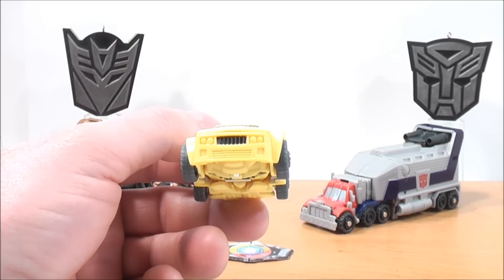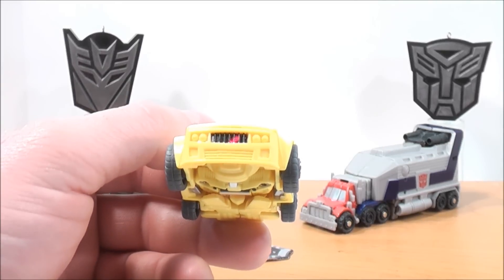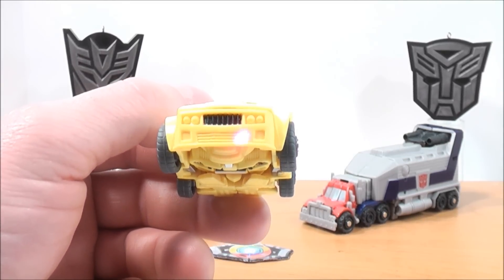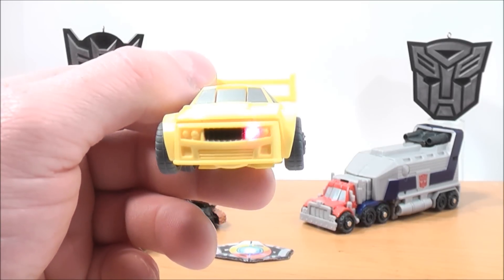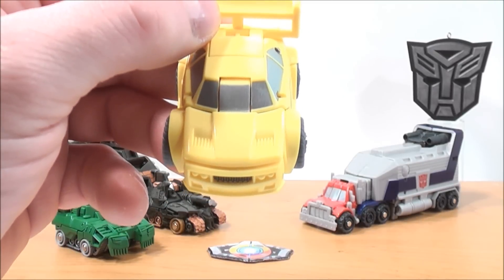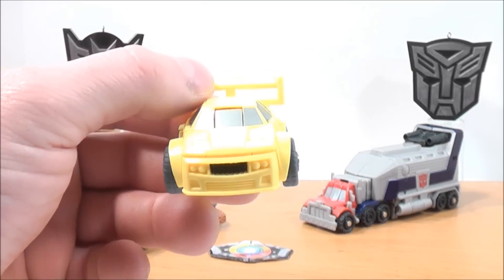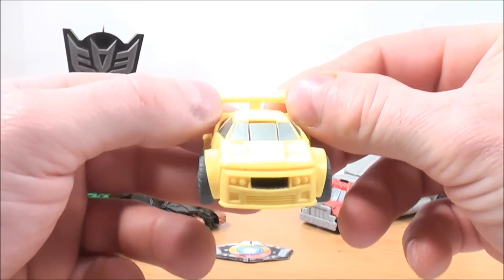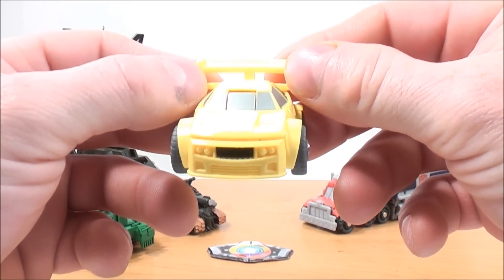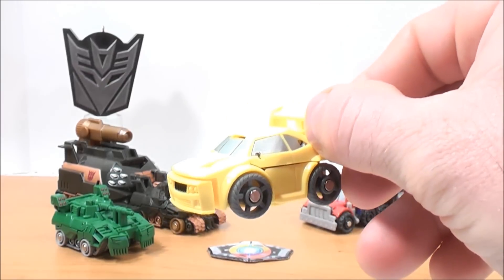For Bumblebee in vehicle mode, he has some black detailing for the grill, some yellow molded detailing for the bumper, some molded yellow detailing for the lights, and on the hood some more yellow molded detailing. Would have been nice if they added some color, but you really can't expect too much out of these little guys. He also has some silver detailing for the windshield and side windows. Pretty cool.